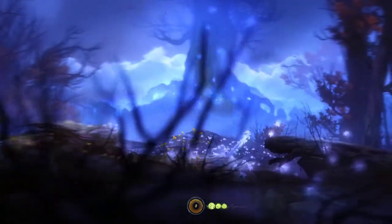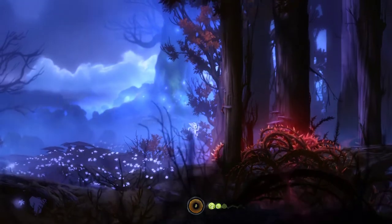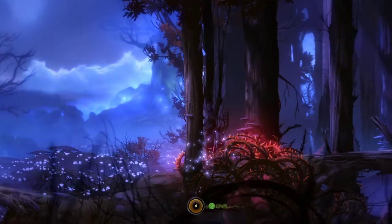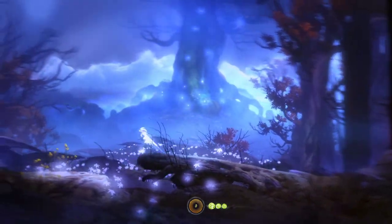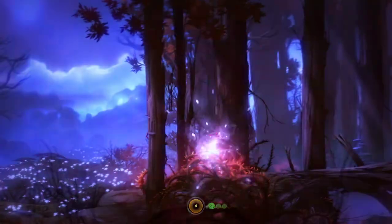It's kind of confusing when you first start the game because you don't know where to go. Right here you can see all those red spikes — red is a signal of danger. Once I try to go there I'll be dead, and you can see a minus one for health because you should not go there.